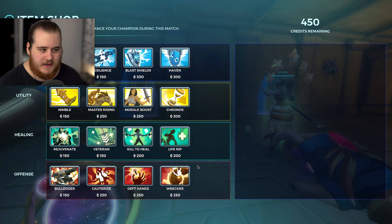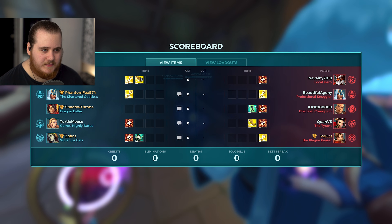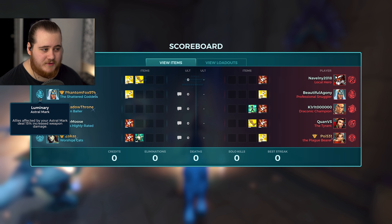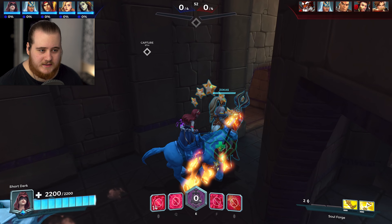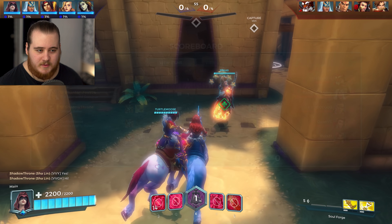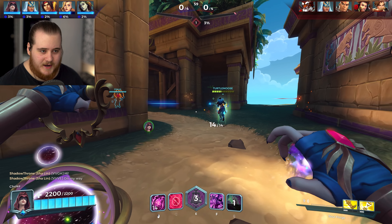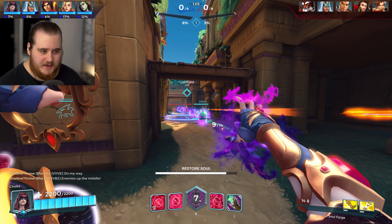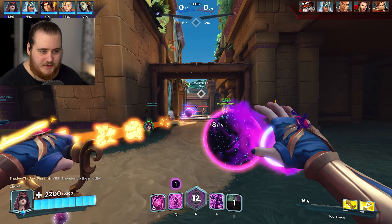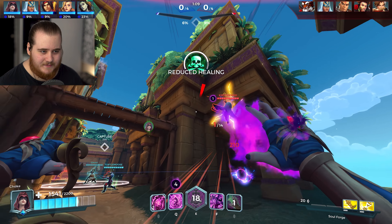We'll grab Chronos so we can get our abilities up a little more often and have a bit more speed. We've got Luminara, Sand Trap, Bird Monster, and Mother's Grace. For the other side: Spreading Influence, Scorch, Bulk Up, Luminary, and Predatory Instincts. Very standard talent selection. We'll stand at the back and heal people — trying to keep the Tyra alive and throwing out orbs in the meantime.